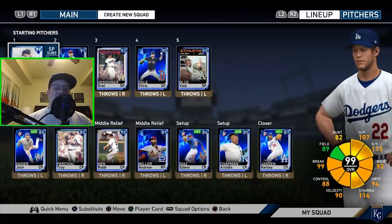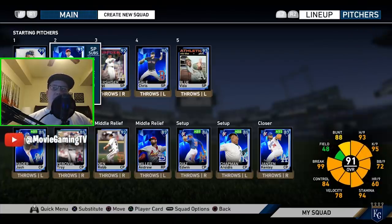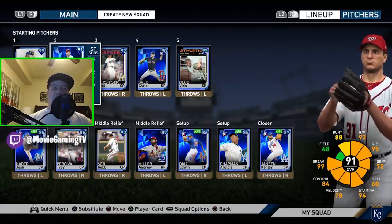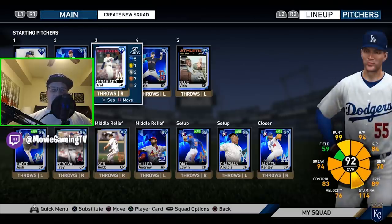Now let's take a look at the pitching staff. With my level 75 I took Clayton Kershaw — I highly recommend you guys take him. He might be the best pitcher in the game throughout the entire year, totally worth it. I'm still bringing out Max Scherzer — I like his control this year, I feel like I can really hit spots with him. Same with Orel Hershiser — really good pitcher, hits his spots, has like four pitches you can use.